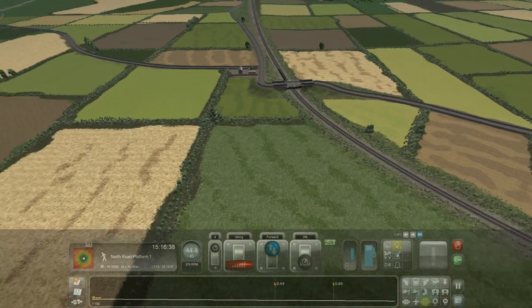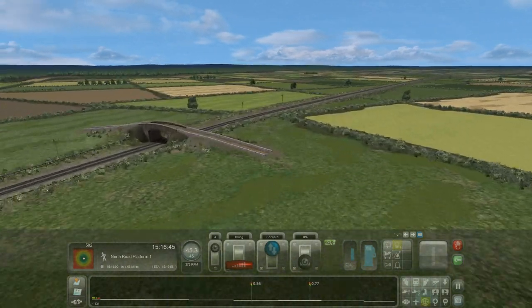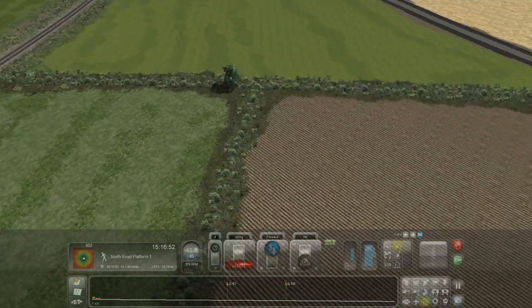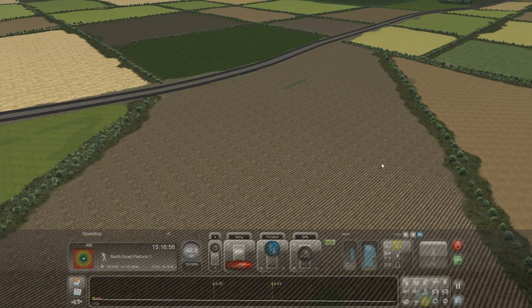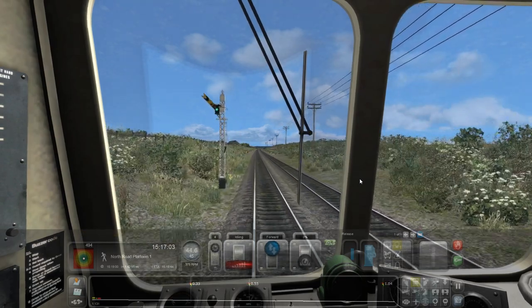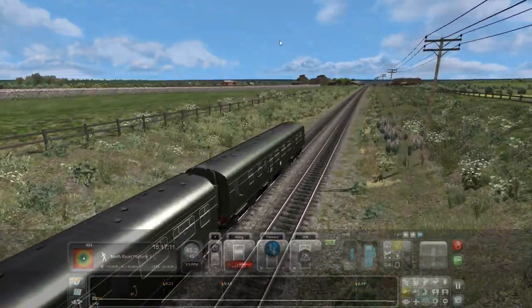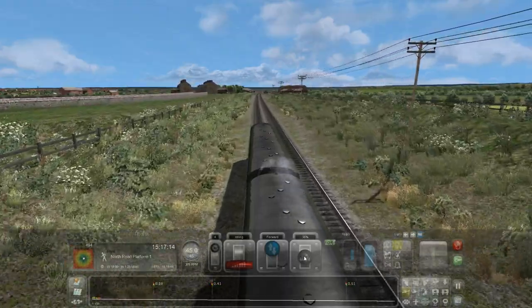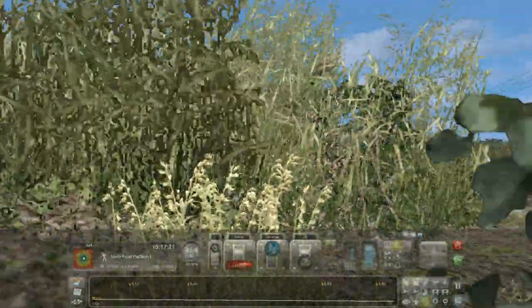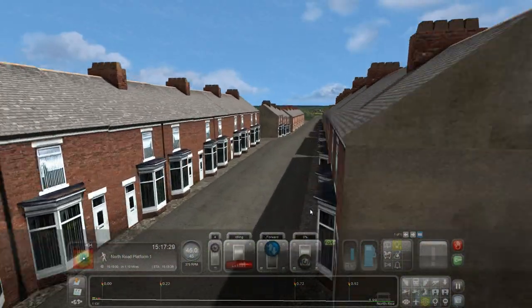But you can see that the detail is only really around the track. For instance, where does this bridge go? There's nothing here — there's a bit of farming going on but it's hardly farming. And the performance does suffer in a game like this because there's so much going on. Look at the amount of shrubbery we've got here — even though they're just little pictures that always face you, that still harms performance.